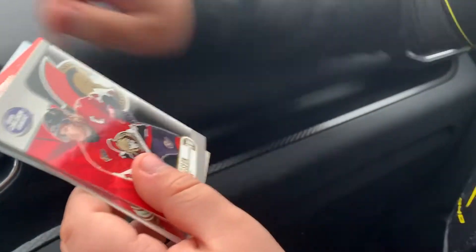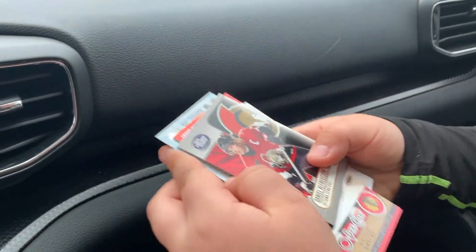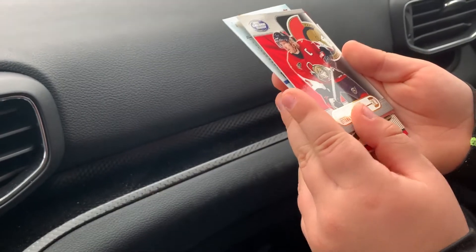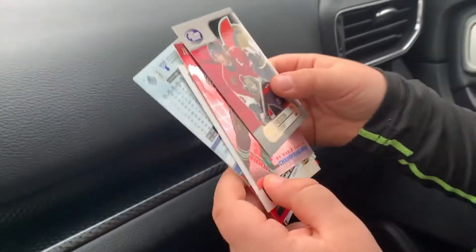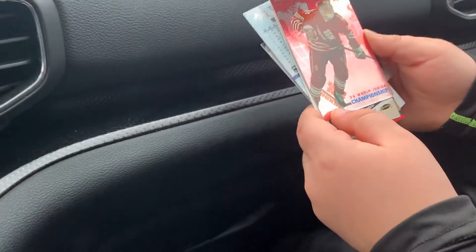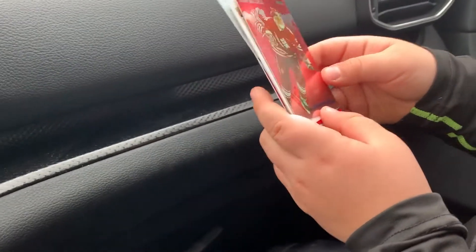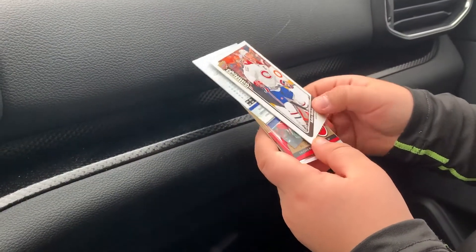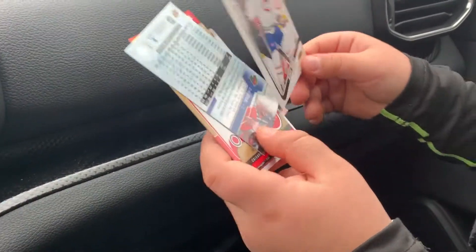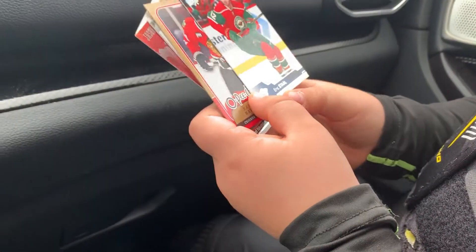And who do we have here? So he was the captain of the Ottawa Senators — that's a nice card, oh that's a nice one! Okay, Jason Botterell with Team Canada. Who's that? Saku Koivu again. Okay, last pack — come on, let's open her up. Oh, one more card: Eric Staal.